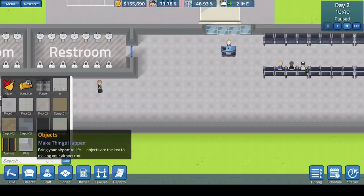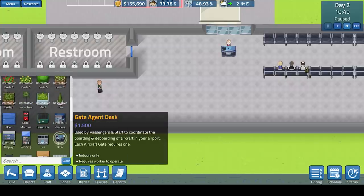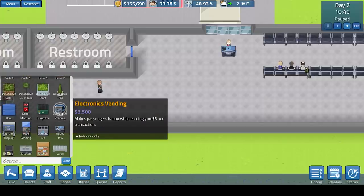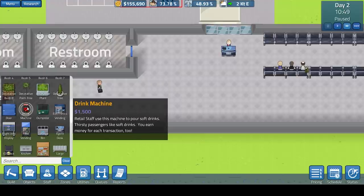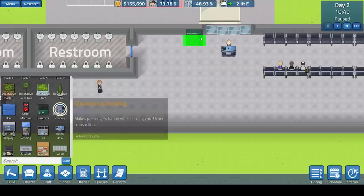There's the flight information screens and vending machines. Electronics vending machines make passengers happier — I think they actually vend out electronic products to keep passengers entertained whilst they wait. We have drink, food, and electronics vending machines. You can go for them if you don't want to build a cafe to start with. So we're just going to go for that to start with and see how it works.